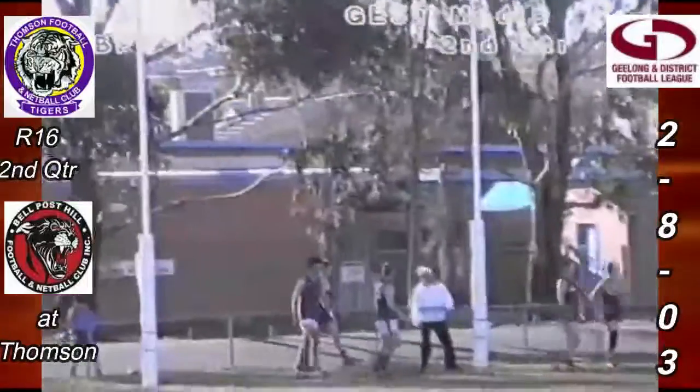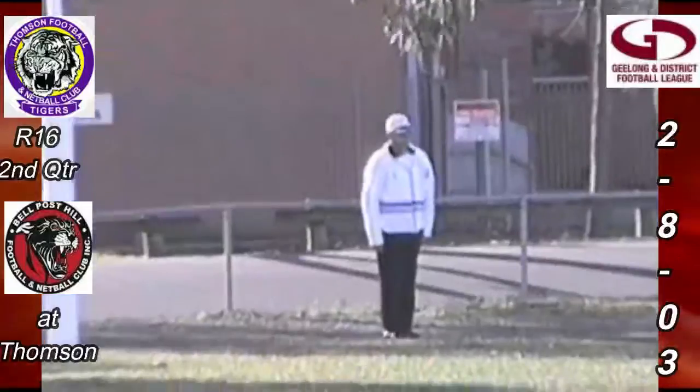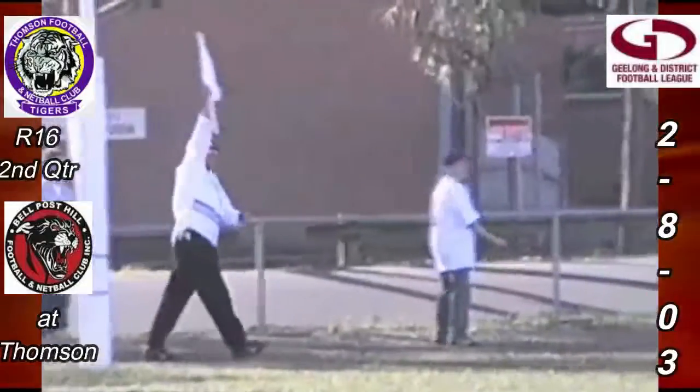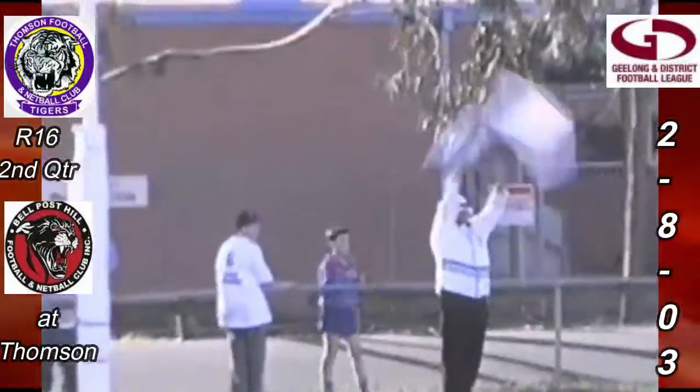He comes in, keeps it low, and it looks pretty good — he's pretty happy with it. And he's put it through for his first! Suspense from the goal umpire and 13 goals to Thompson — they go to 13.6.84 and they lead Bell Post Hill 2.4.16. Raiders Bingo second quarter scoreboard, 26 and a half minutes played.